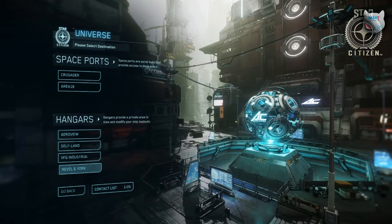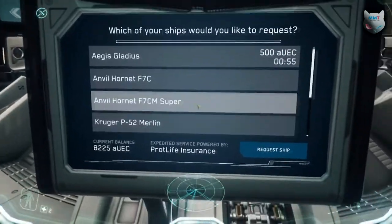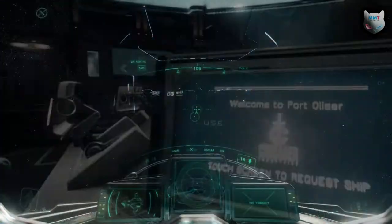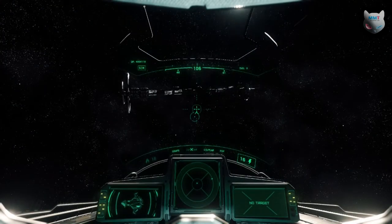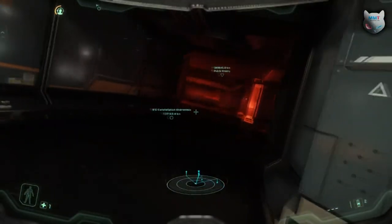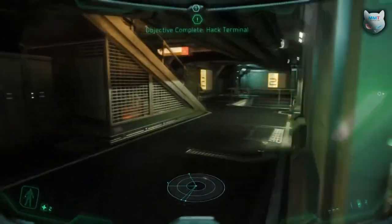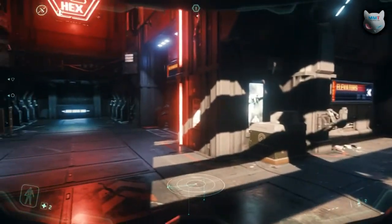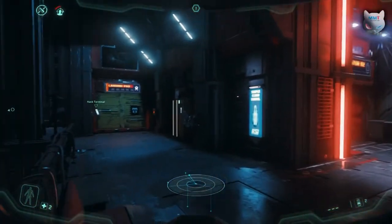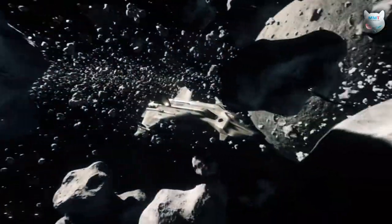Under the Universe tab we'll find three different options. First we got Crusader, the main area for the persistent universe. Here you will wake up on Port Olisar as a lawful citizen, with the option to call your ship to a nearby landing pad and interact with other players. In this game mode you will be able to do some basic PvE missions from the ICC probe, repair relays, or go on a detective hunt on an abandoned space station. Or if you like, you can go PvP on space station Kareah. You also have an option to become a pirate through an early iteration of a reputation system.